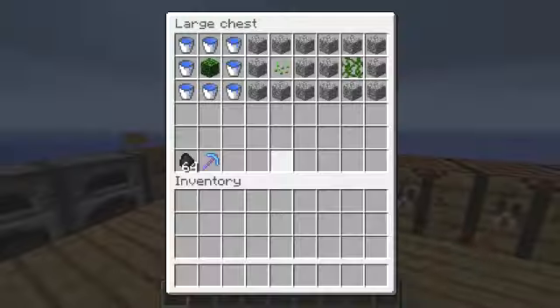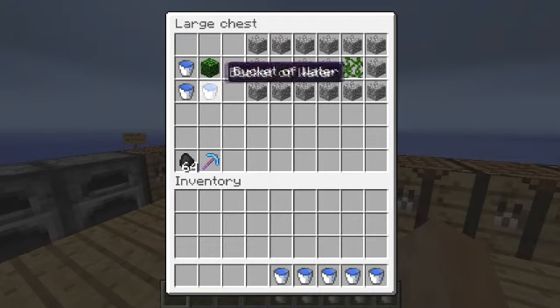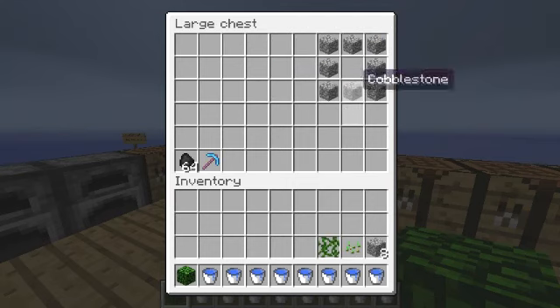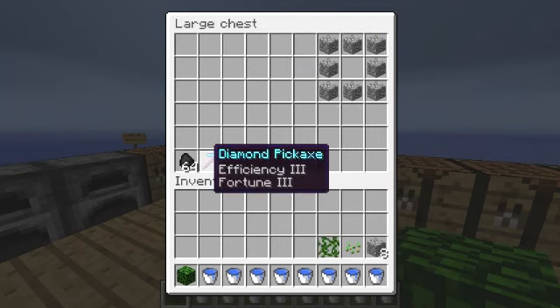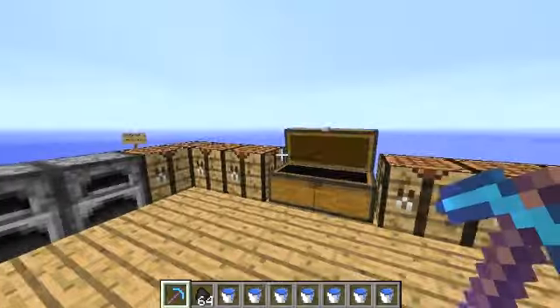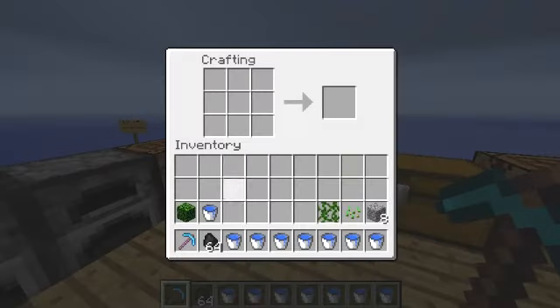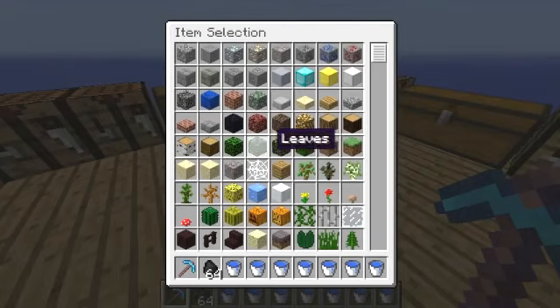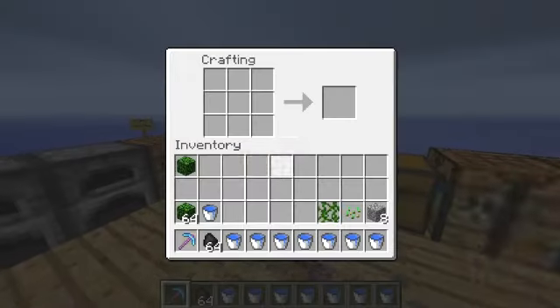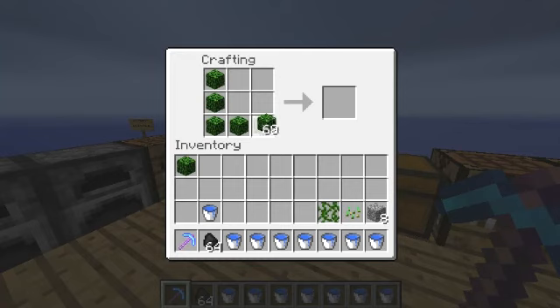We'll go through this next chest. I know which order they go in. We'll take that as well. So at the moment we don't need that pickaxe, but I'm going to show you why we might. My leaves have gone. We'll take 64. You don't need the two sets - I'm just showing you quicker.